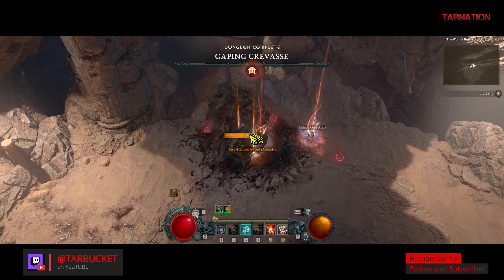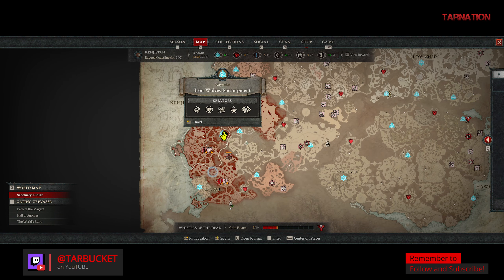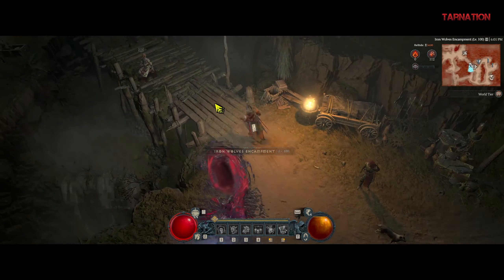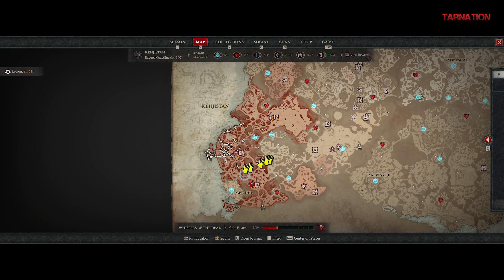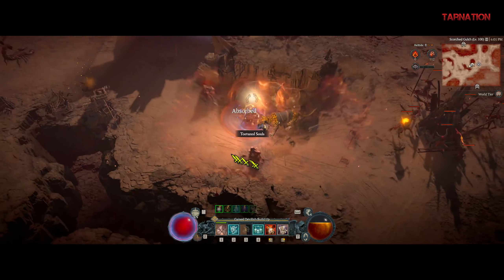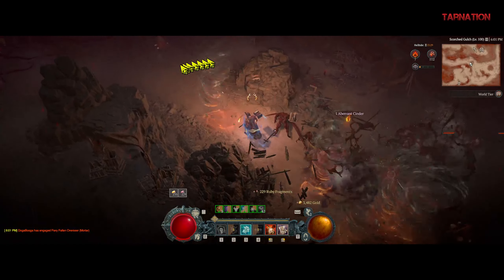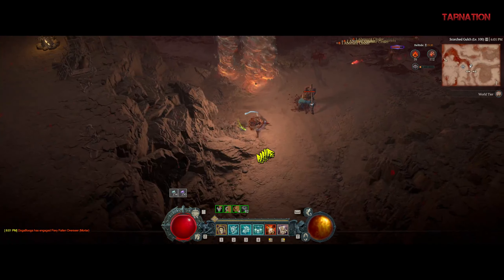That was a shotgun to the face — look at that. Now as part of the showcase we're going to go over to Helltide to see if it works there, because you do want to farm Helltide for your friends to get those shards for the ubers — or for yourself. We're going to find the maiden. Let's just kill a little bit in here. You can just run around Helltide spin to win — it's like pretend you're in a pit.